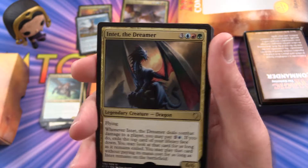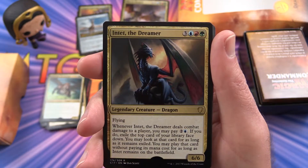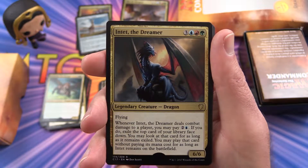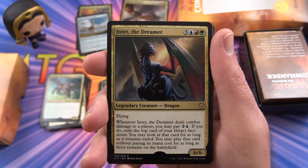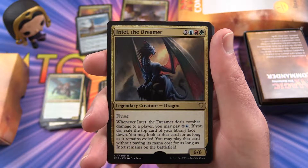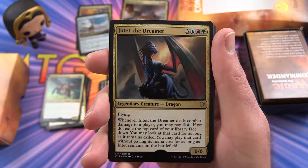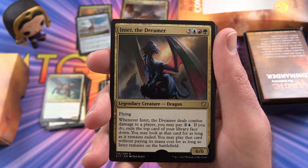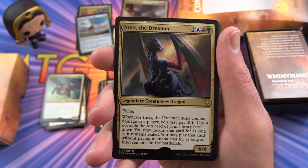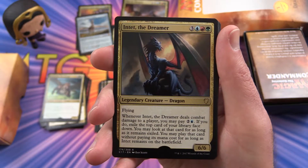We have Intet, the Dreamer, with flying — another 6/6 for 6 mana. Whenever Intet, the Dreamer deals combat damage to a player, you may pay 2 colorless, 1 island. If you do, exile the top card of your library face down. You may look at that card for as long as it remains exiled, and you may play that card without paying its mana cost for as long as Intet remains on the battlefield.